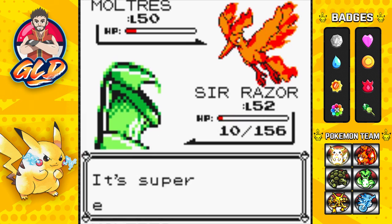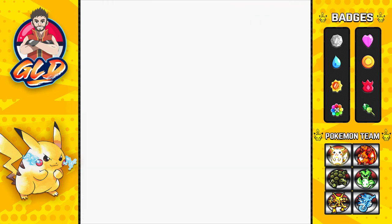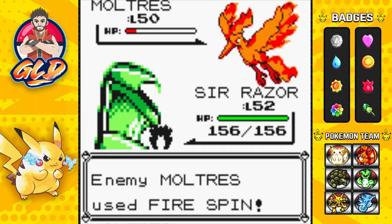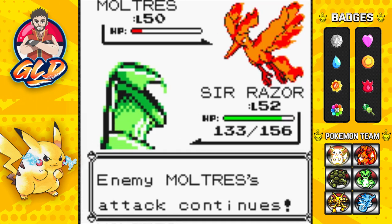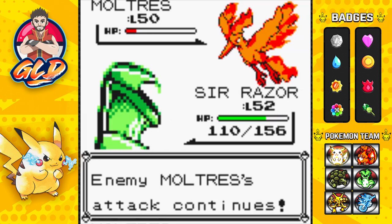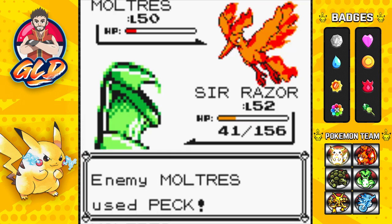Oh come on, that was a critical hit at the worst time! So yes, bring some full restores guys because these Pokemon are no joke. There's that fire spin attack and that will actually start affecting us - we cannot move. This is going to be quite messy. Come on! There's that peck attack - we have failed.